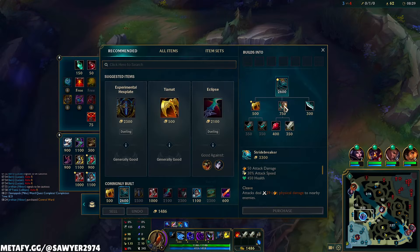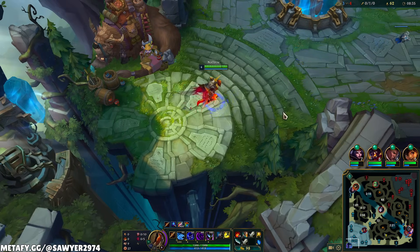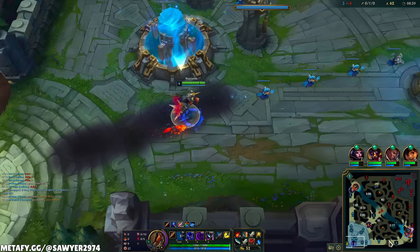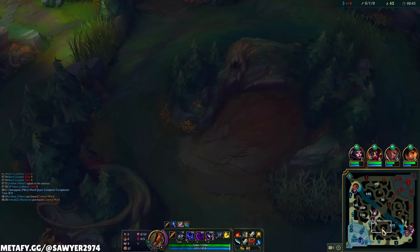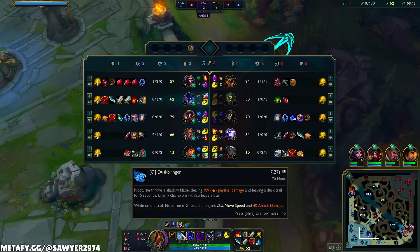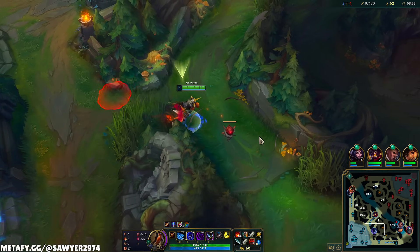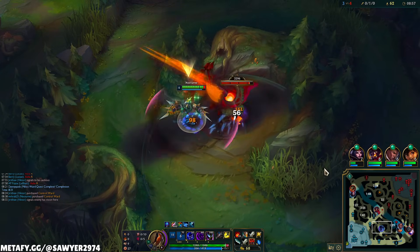We've got a whole bunch of gold to spend, Bob. Building into Stridebreaker is our first item, giving Nocturne every stat he wants. We'll build that Phage, Dagger, two Long Swords, and off we go. Now we just need one camp for level 6, then we'll go fight. Let's get that red buff and then onto the map. Since we farmed so much, we're going to have a level advantage, an item advantage, and our ulti up — all the conditions we're looking for to fight.